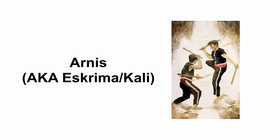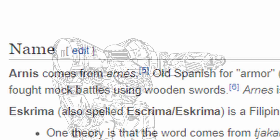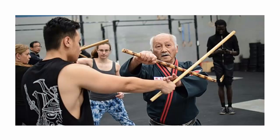Arnis, also known as Escrima or Kali, is a weapon-based traditional Filipino martial arts. Those that practice Arnis are called Arnisata, or Escrimador for Escrima, and of course Kalista for Kali. The reason for the multiple names is that nobody bothered to write things down for a very long time, and then the Spanish came and people slapped Spanish words and Spanish influence on it. When the Spanish banned civilians from having full-sized swords, people just grabbed sticks and continued practicing with them.